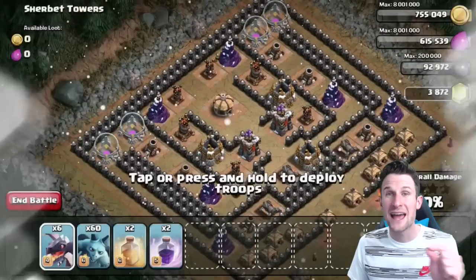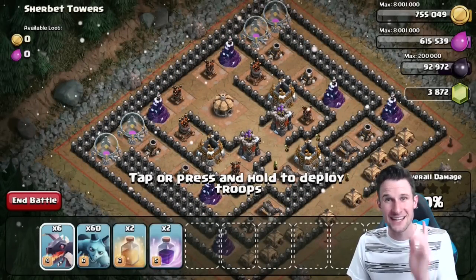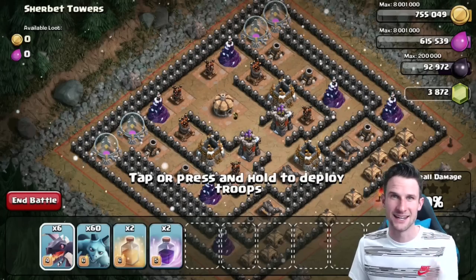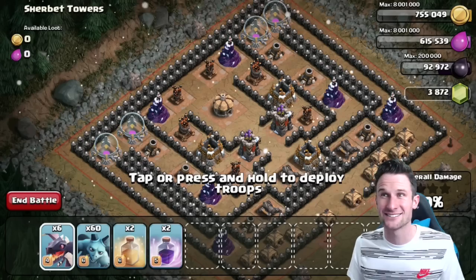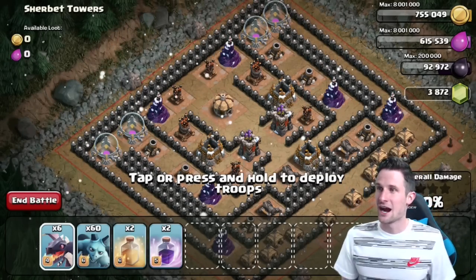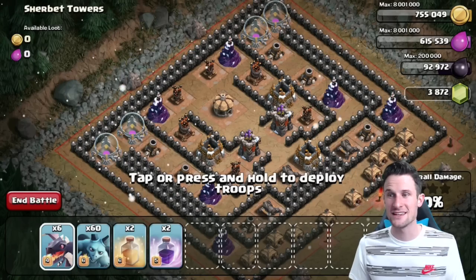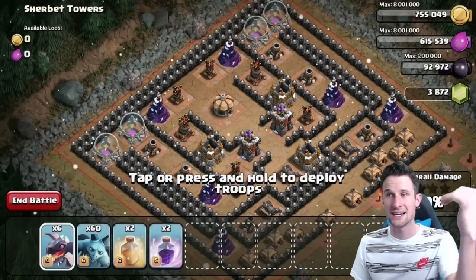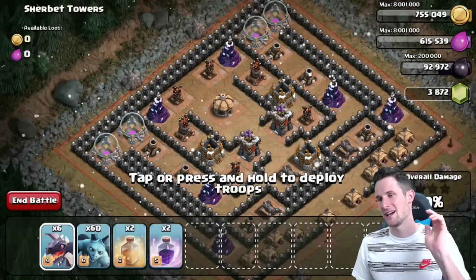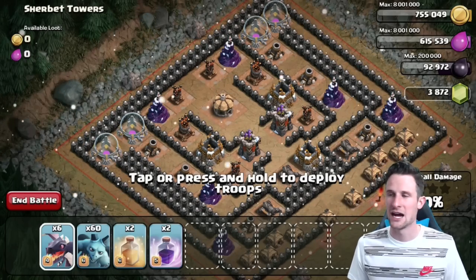Where are they going to duke it out? On Sherbet — I call it Sherbert Towers. I've always thought it was 'Sherbert.' Like the video if you thought it was Sherbert, and dislike if you think I'm an idiot because I read too fast. Anyway, this base is symmetrical, so we're going to cut it down the middle — minions on one side, dragons on the other.